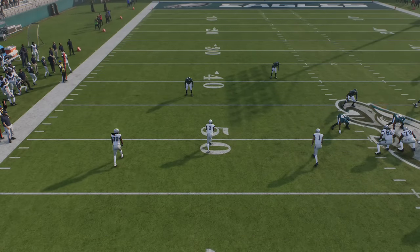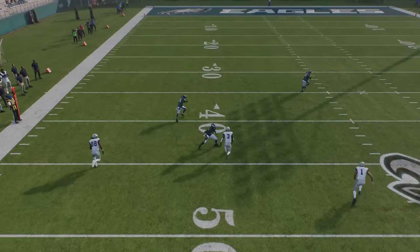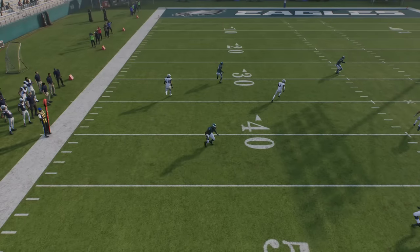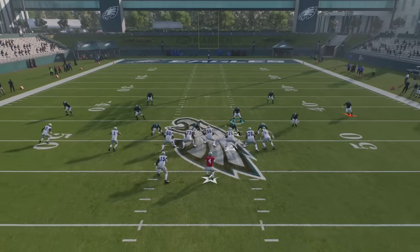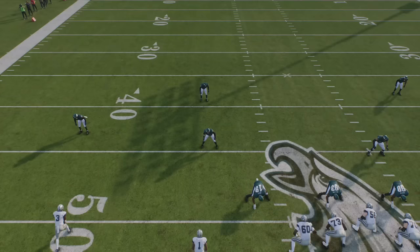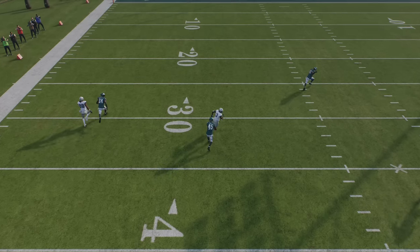When you have three wide receivers, the typical cover three means this guy will get open right up the seam — exactly what happens when we change to a regular cover three. By turning the seam flat into a curl flat, the route up the seam will always get open against a regular cover three, and setting zone drops won't change that. But when I leave the matching principles on, that seam flat will man-match the seam every single time and take it away. Nothing gets open and we get a sack — that's why I run this specific cover three match.